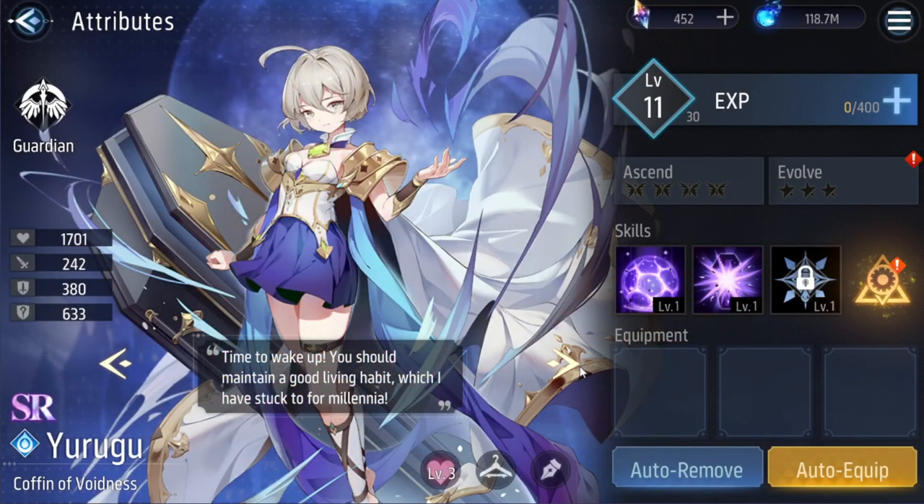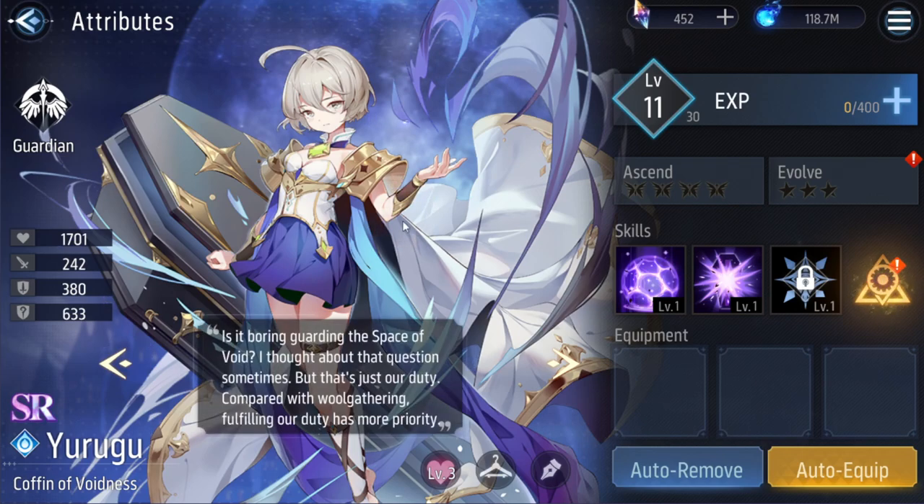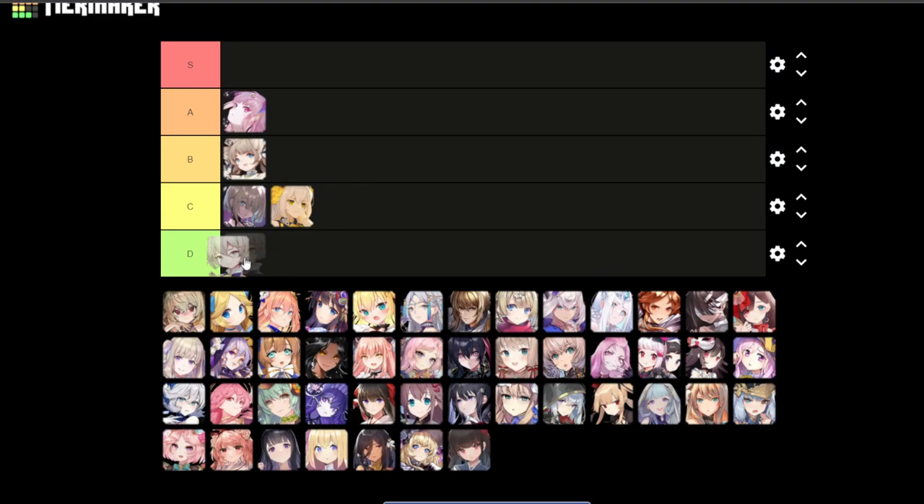Our next unit is Yuruga. I'm not really sure — it's kind of nothing really. I'm not a fan of short hair, D tier. Also her cape is kind of confusing — like I don't get it, why is it so long? Is she floating? And then there's like the coffin — it's just confusing to me, so D tier.